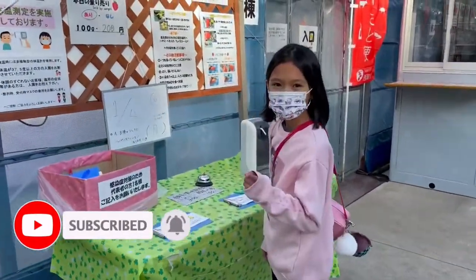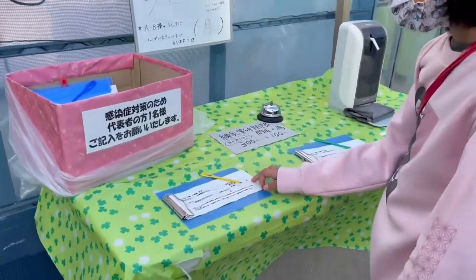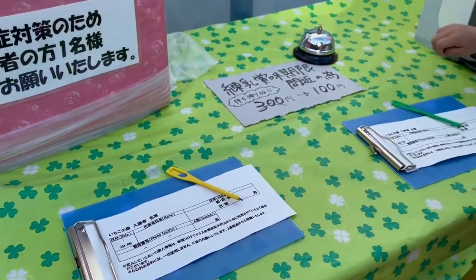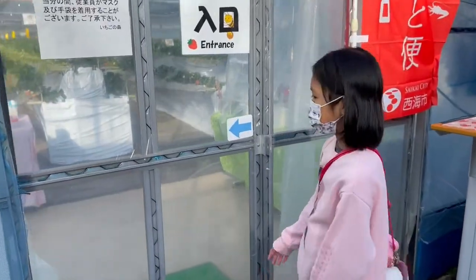So, first things first, you need to fill up a form — your name, phone number, address, and the number of people. And then, after filling that up, you can go inside.